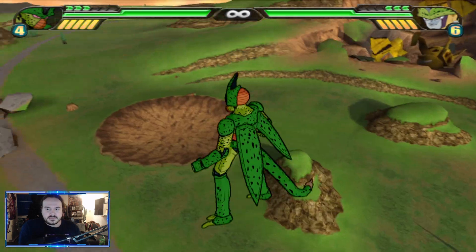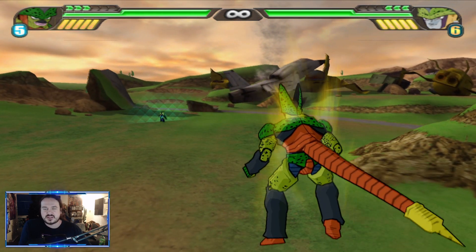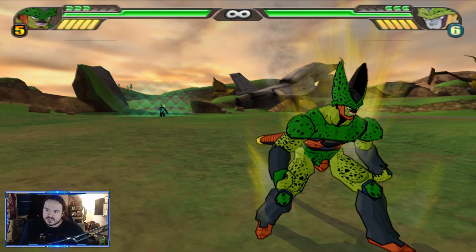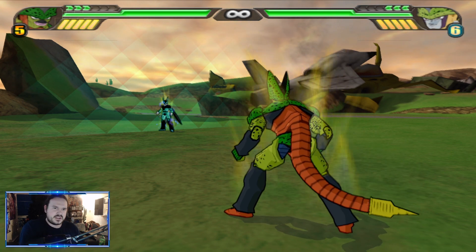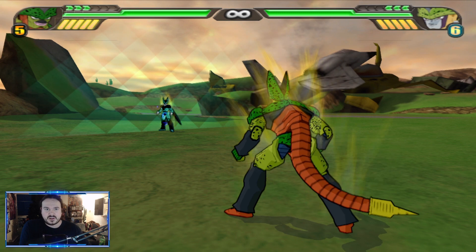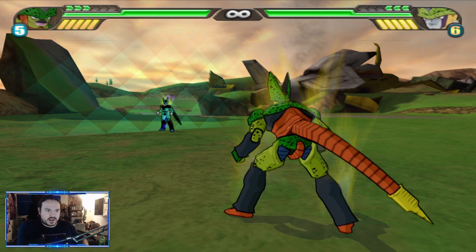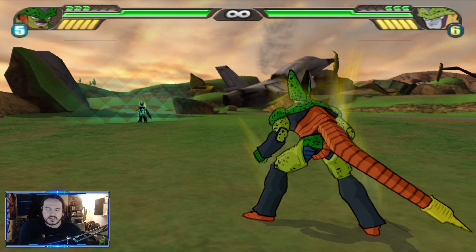Next form: Semi-Perfect Cell. This is where things pick up a bit. Semi-Perfect Cell is actually a pretty underrated character for dragon point battles specifically because this form only costs six points to choose, and he's literally one form below Perfect Cell himself. So he's pretty good for dragon point battles because of how cheap he is — that's one cool use for him.